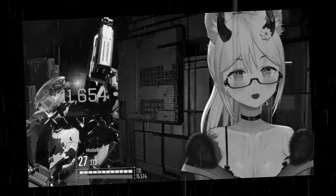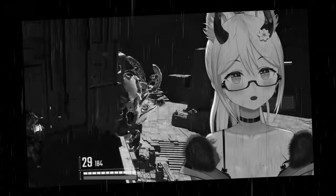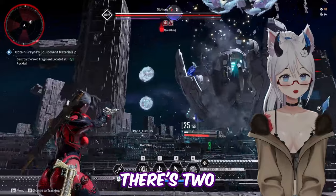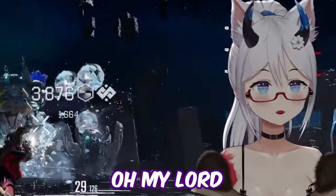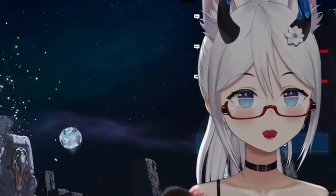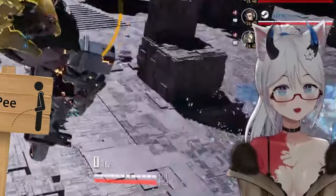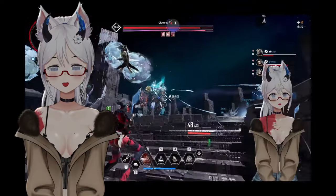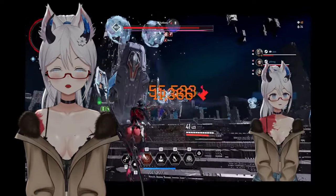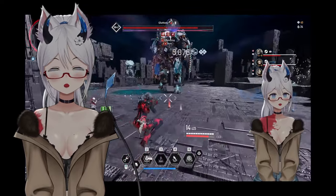We want to try to see a yellow shoulder and focus all damage there. Somebody's already downed within the first 10 seconds of the fight. There are two Valbys in this fight — Valby is actually one of the better characters you can have in this run.